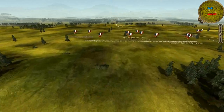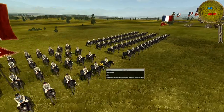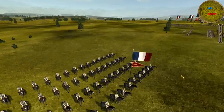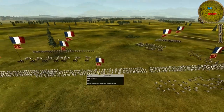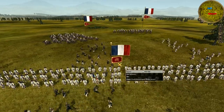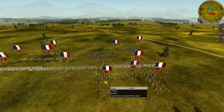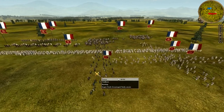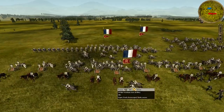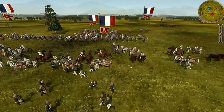Now my opponent went for a quality over quantity approach. He has four units of cuirassiers — they're heavy cavalry, but notice that each unit has two chevron upgrades, meaning they're experienced in battle. He brought four units of regular line infantry, but each one has three chevron upgrades. And then he brought three units of French riflemen who are skirmishers, and they each have a chevron. And then he brought two 24-pounder howitzer foot artillery, and each has four chevrons.